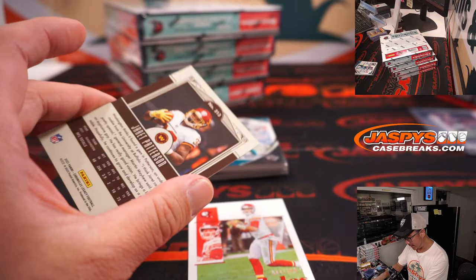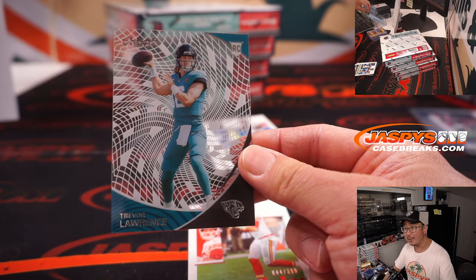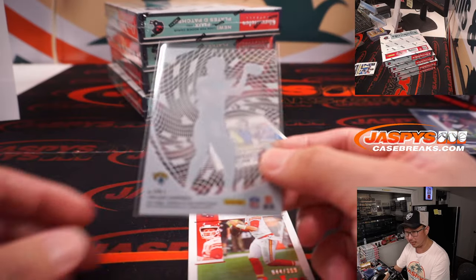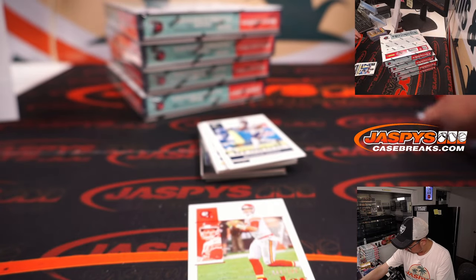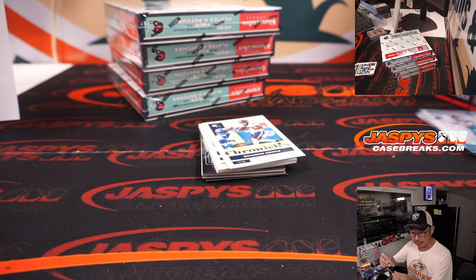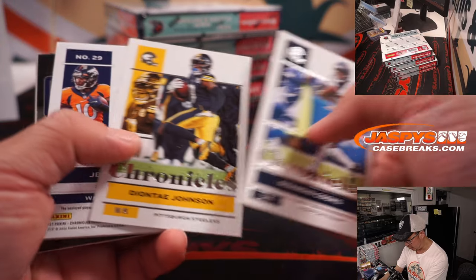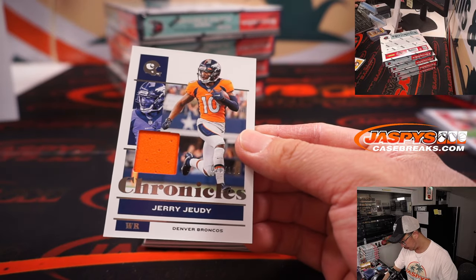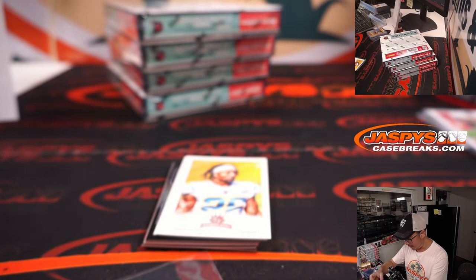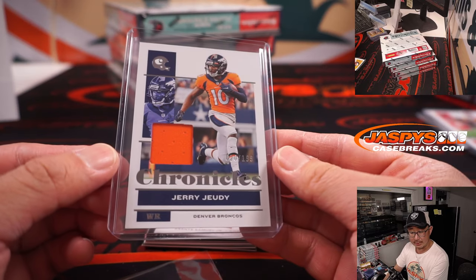My homies to 399. I do like the acetate cards here — nice clear. Here's Clear Vision. That goes to the Jags, that's for Jesse. The Holmes numbered card goes to Tim and the Chiefs. Jerry Judy Chronicles Relic, 20 out of 199 — that will be for my rivals, Denver.